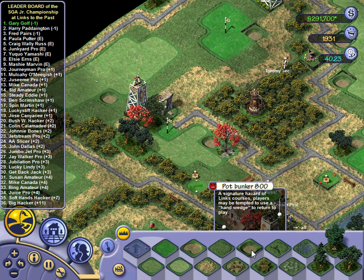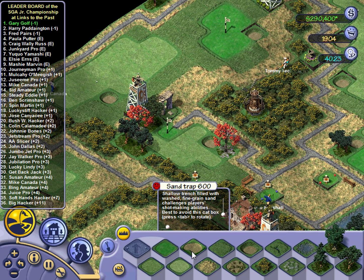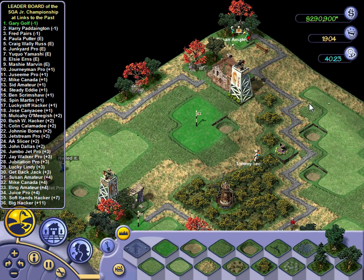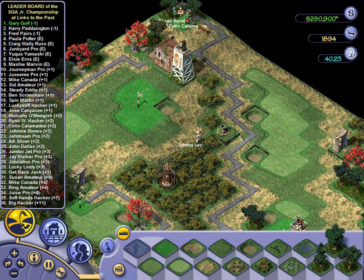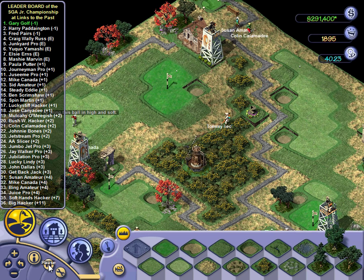Yep - pot bunker, a signature hazard of links courses. Go look it up - look up St. Andrews bunkers and you'll see these really ridiculous-looking bunkers. It is very unique - it's not what you would think of when you saw a regular sand trap on a golf course.